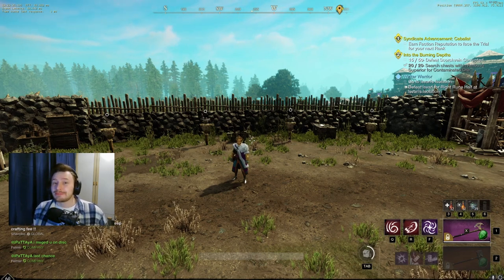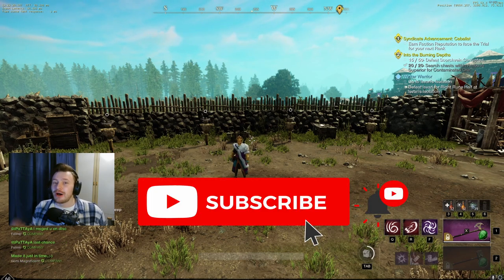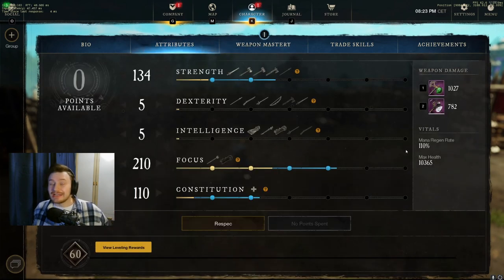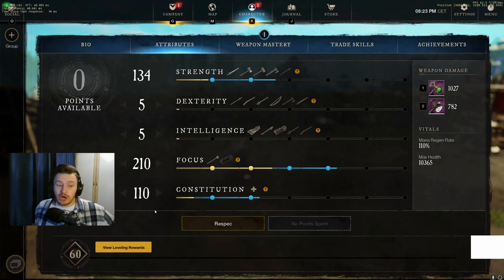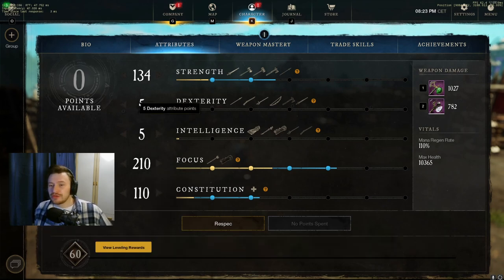Before we jump into the video, if you haven't done so already, please make sure you drop a subscribe down below to the channel. Without further ado, let's jump in. The first thing we're looking at here are the attributes. You can see I have 210 Focus, 110 Constitution, and 134 Strength.